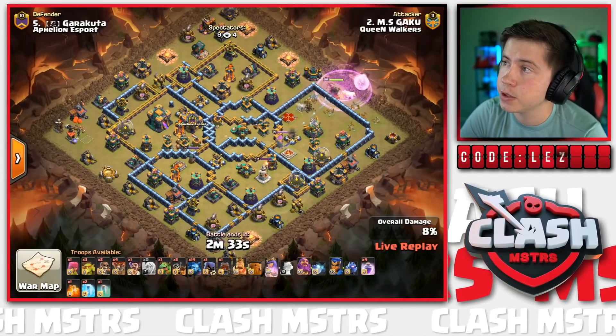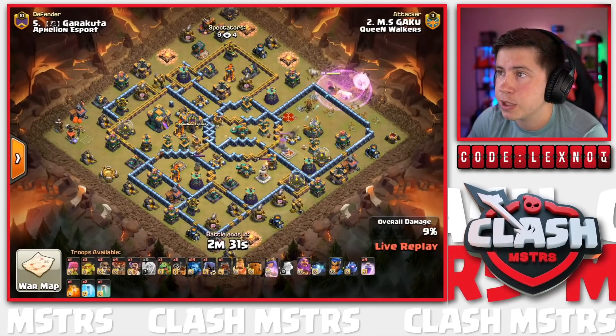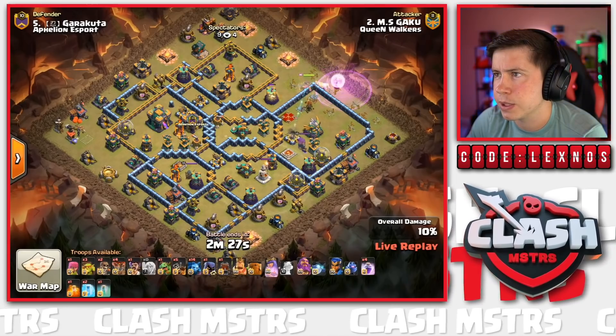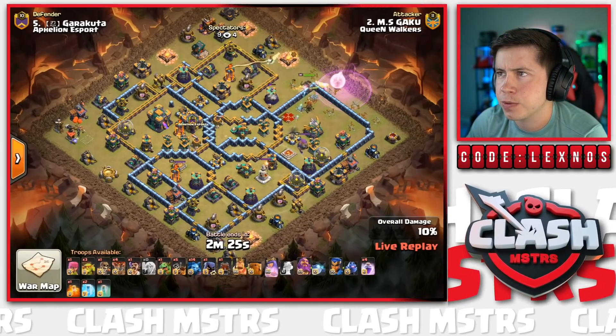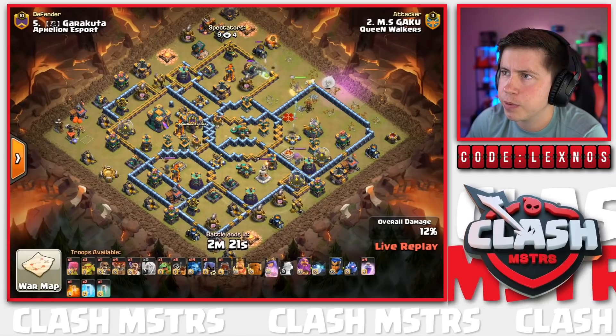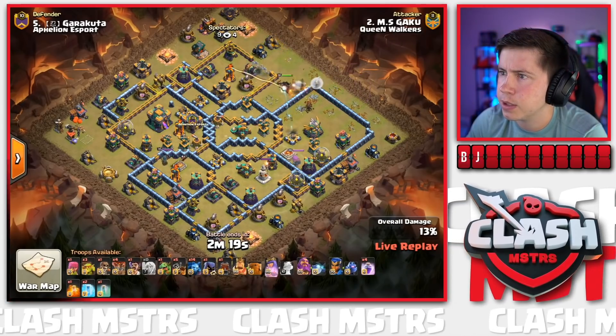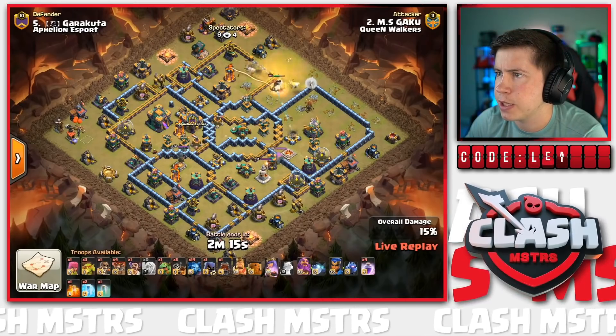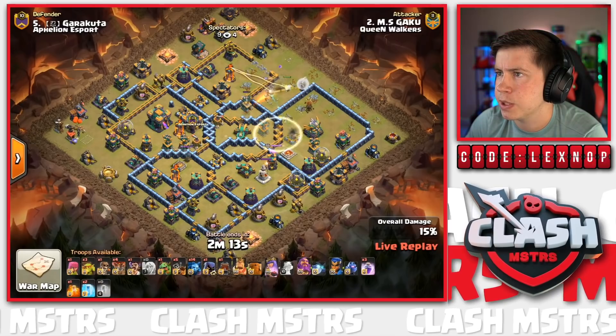He's going to skip the Eagle and walk up toward the north. Where are we going to use these wall breakers? The first one gives access to the Multi - does he want the Queen to go in there, or the King? No Jump Spells on this attack. The Queen might go inside this awkward channel - is she going to do what he wants? He uses the Invis...